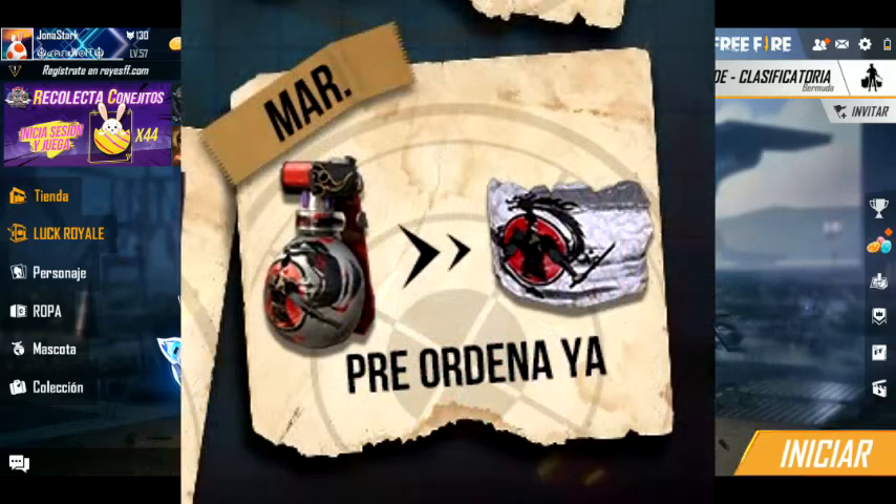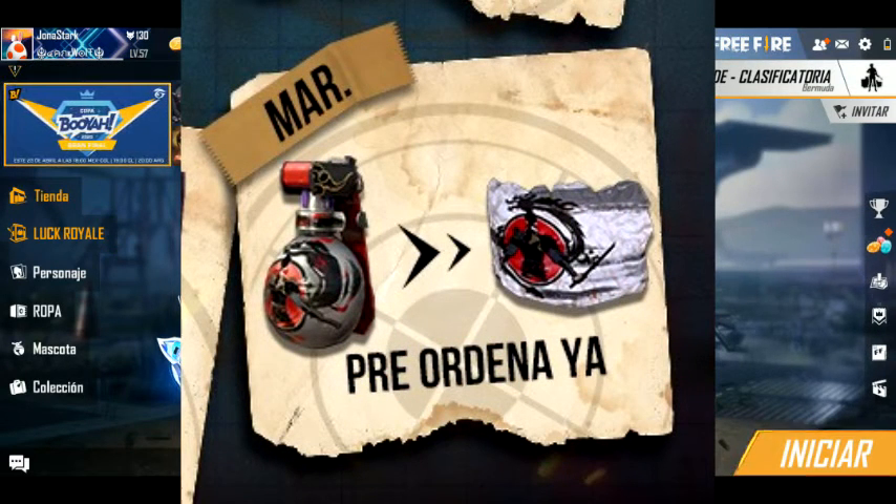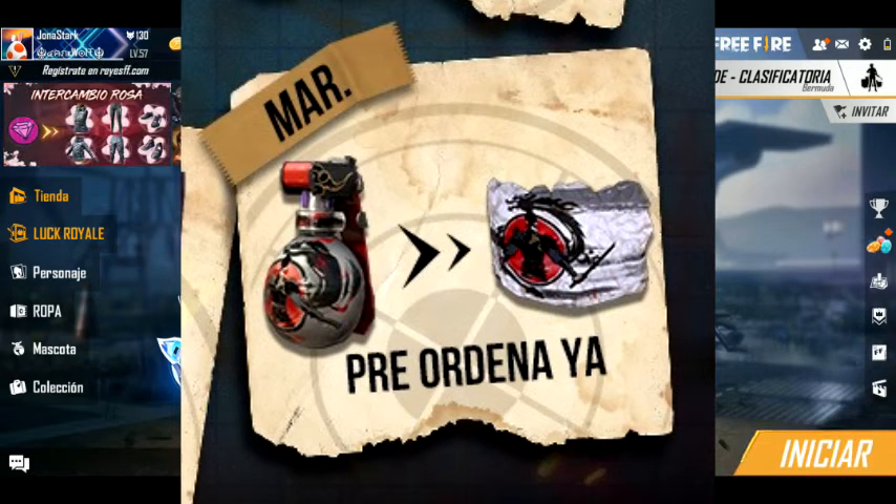Y ya para el martes llega la preorden del próximo pastelite. Esta sería una skin de Paraglide, y ya sería como la tercera preventa donde ponen una skin de Paraglide. Esta skin de Paraglide es diferente a la skin de Paraglide que llega en el pastelite.